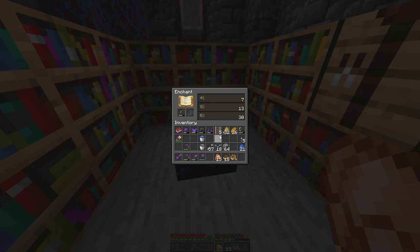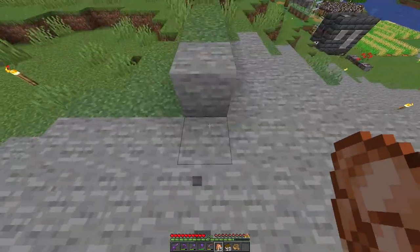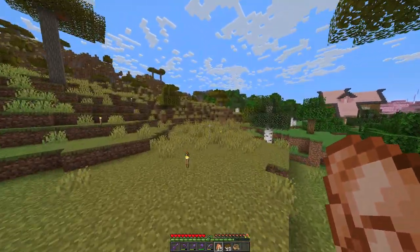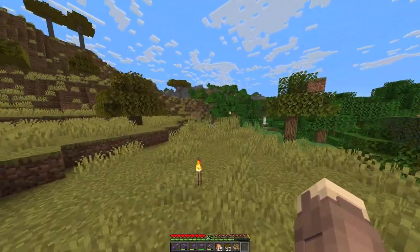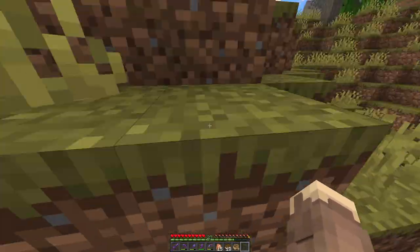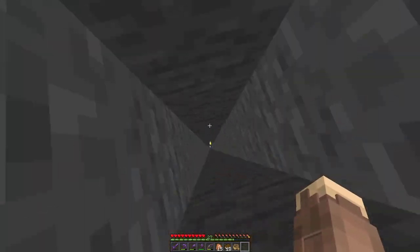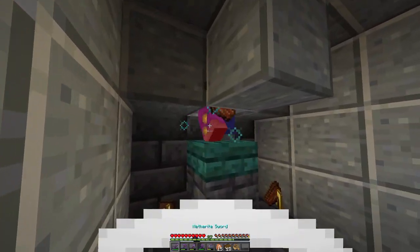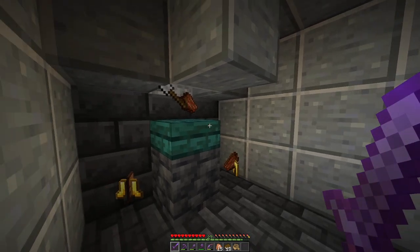All right, we made it to level 30. Power four on the bow — cool, I'll take it! Unbreaking three on the leggings — that might actually be really good. It's not a whole lot of fun chopping away at zombies waiting for XP, but once we get the enderman farm going that's a lot of fun. Everybody knows how easy it is to get XP from an enderman farm — makes enchanting a lot easier, getting good gear, adding books to already-enchanted gear. It makes everything a whole lot easier.